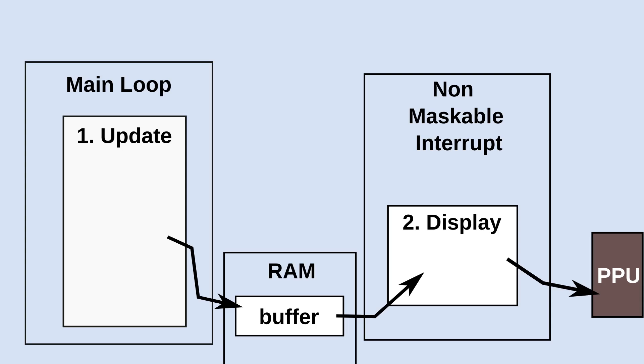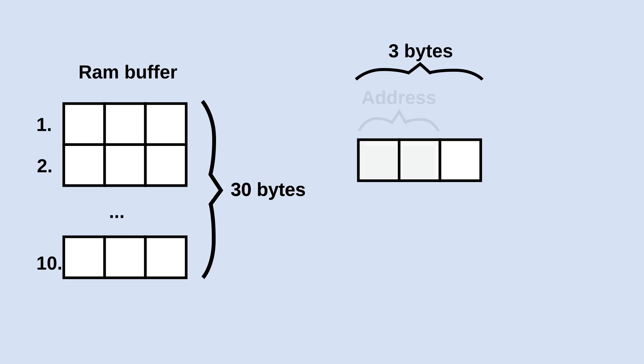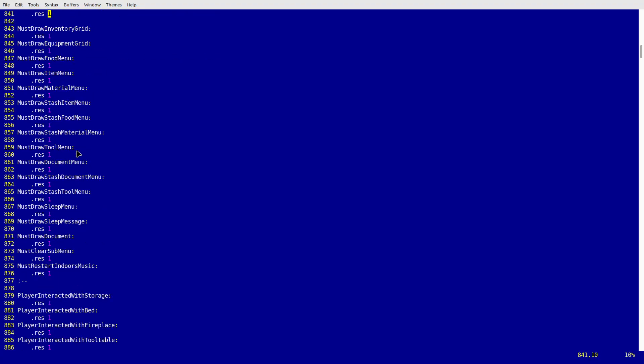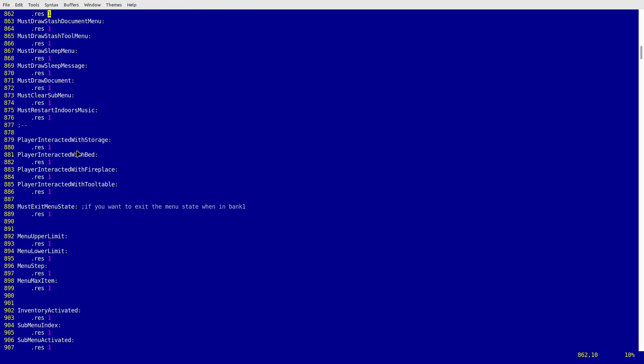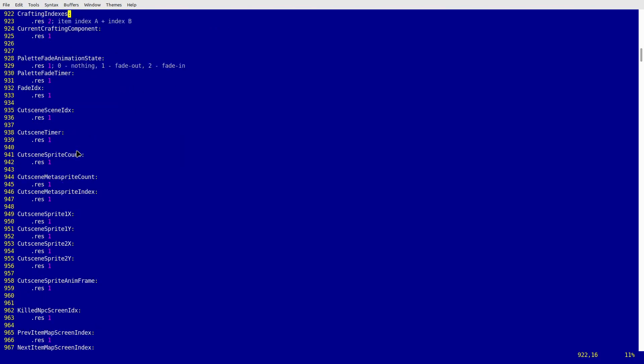The second routine would be very basic — it would just output the data from that RAM list to the PPU during NMI. I figured I needed at least 30 bytes free in RAM, since drawing a single tile requires three bytes: two bytes for the address and one for the value. This could have been simple, but I did not have any free space for such a RAM buffer — I had already filled the RAM with all kinds of single-byte variables.